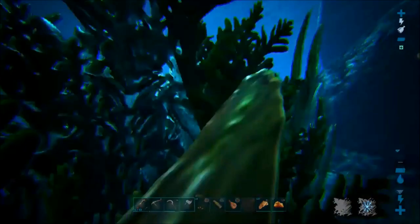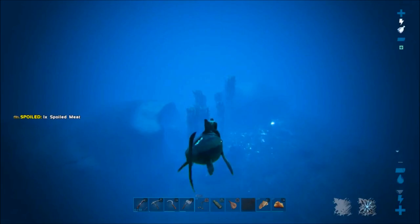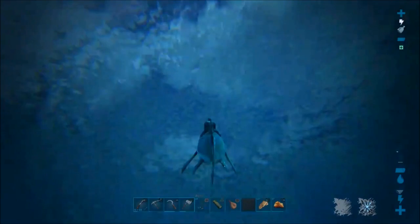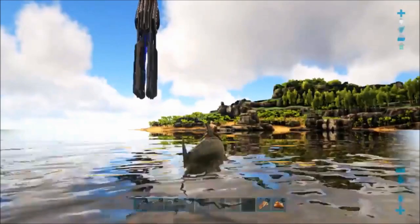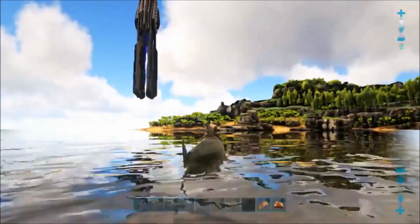If you tame a dolphin without a dolphin pen to put it in, the sharks will kill it anyway even if you're not riding it, and you also have to worry about your oxygen running out. So it's a much more difficult and dangerous way to get pearls and oil, but you can get a decent amount from that technique. Be sure to check out the links in the description if you want to try using that technique.